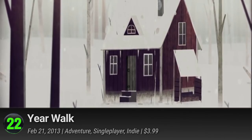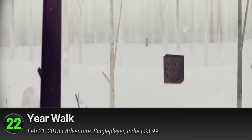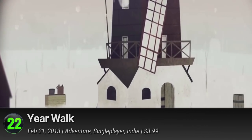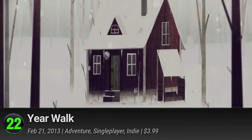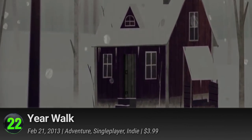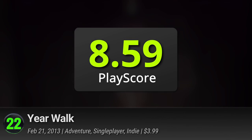22. Year Walk. Simogo's 2013 adventure game takes us on a haunting tour of Swedish mythology. It's deeply rooted in the Year Walk tradition that lets successful practicers see what the future has in store. Make your attempt together with Daniel and his lover and bear witness to the game's many mythical surprises. A memorable and well-crafted adventure, it has a PlayScore of 8.59.